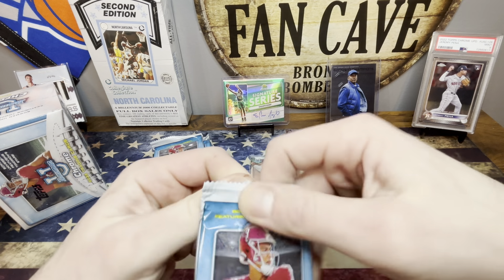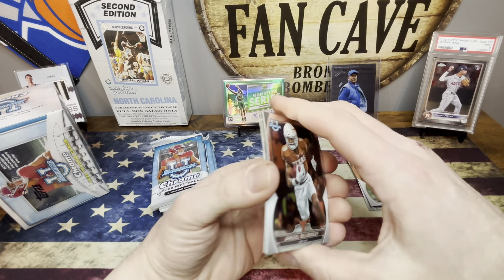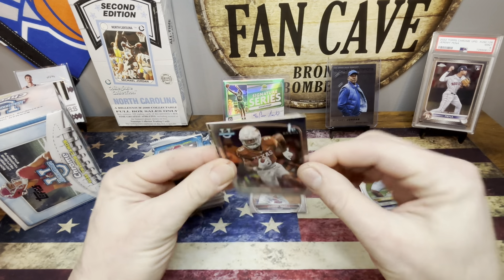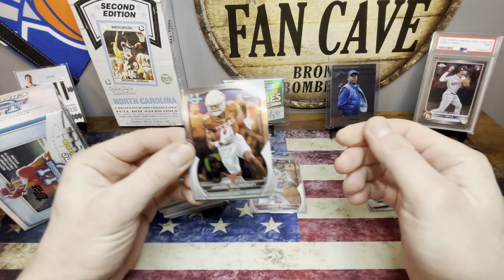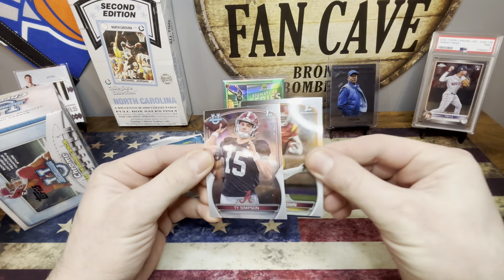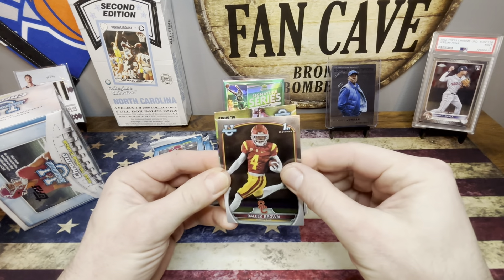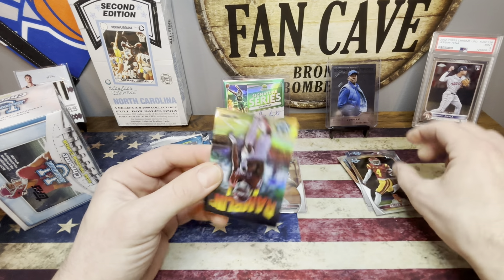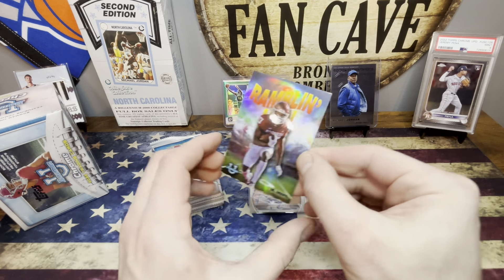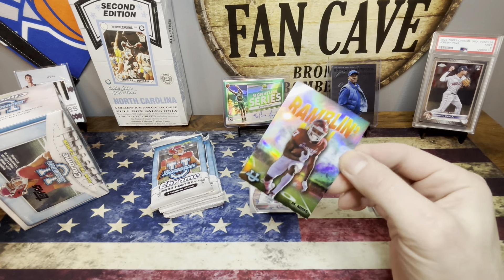Getting right into pack number two now — not too much on that first one, but you never know what you can get. These are curved to all end. Jaleel Billingsley, Relique Brown. From the back we got Ty Simpson, Relique Brown, and we're looking at Marvin Mims on the silver — Rambling Man. That's not a bad one to get. I'll throw that in a top loader.